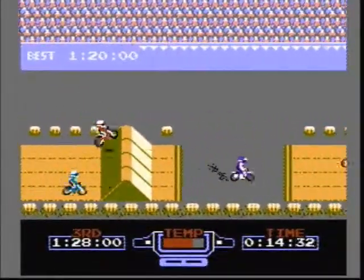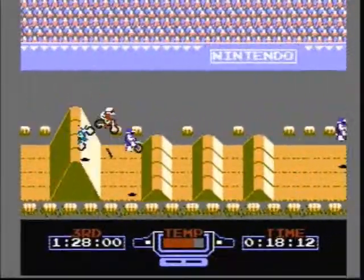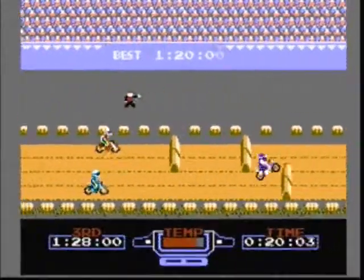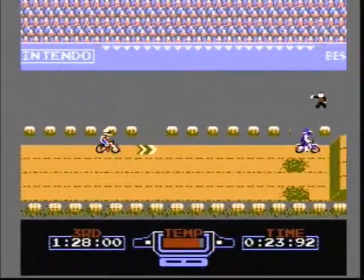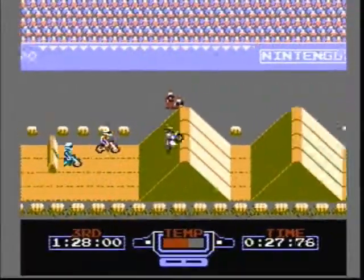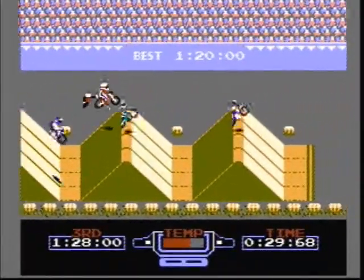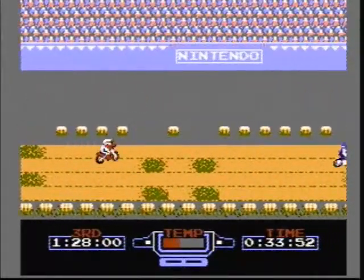When hitting jumps, press left on the control pad as you reach the jump, then press right when you launch — this should make you jump farther. When landing, make sure you adjust your rider's landing angle accordingly. If your rider is landing on a flat surface, level him out. If he's landing on a down slope, have him leaned forward. And if he's landing on an up slope, have him leaned backwards.